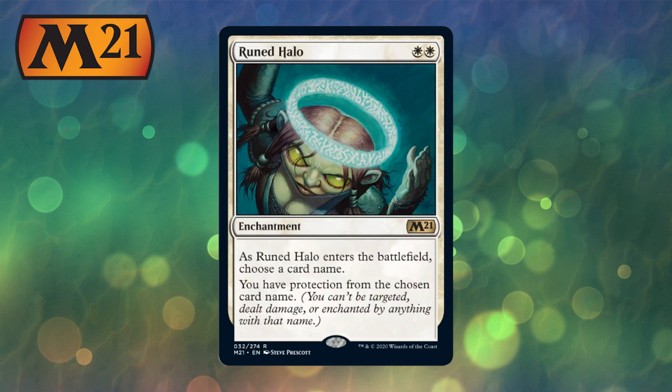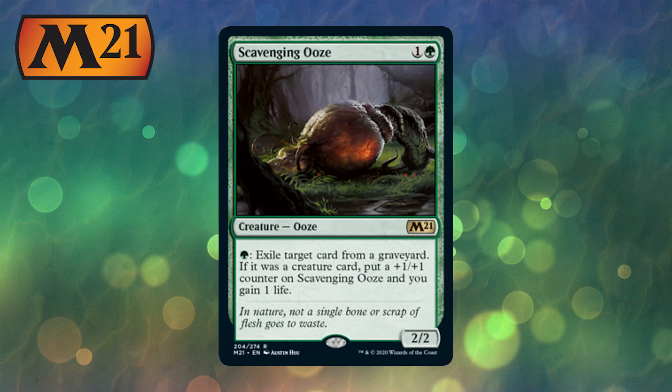Runed Halo — yet again, another great reprint. One of my favourite cards put back into standard is Scavenging Ooze. It's a 2/2 ooze for two mana. Pay one green to exile target card from a graveyard; if it was a creature card, put a +1/+1 counter on the ooze and gain one life. Uro, you're going to hate this card. We can get this down turn 2, play Uro turn 3, then exile it next turn. Scavenging Ooze is going to do serious work — sideboard, probably main board as well.